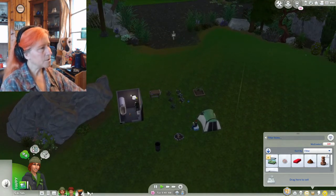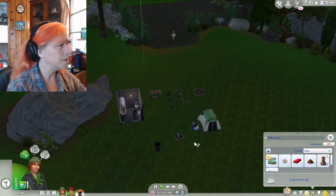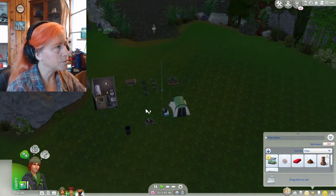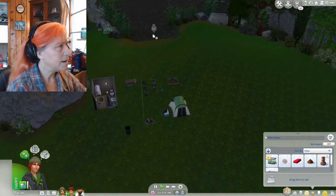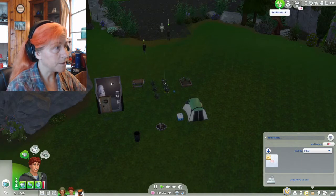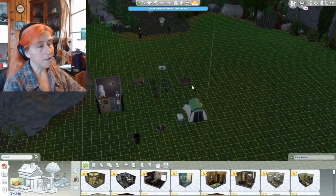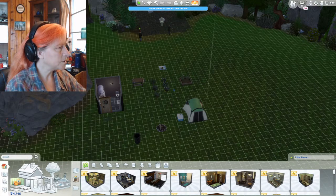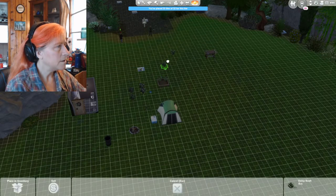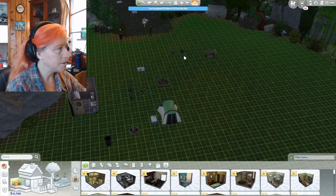Alright guys, get out of the house so that I can go ahead and jump into build mode and see about maybe fixing up this house just a little bit. Maybe making it into an actual house. While we do that, let's go ahead and have the two of them go fishing. Sean, go ahead and go fishing as well. And while they do that, we are going to jump into build mode and see what we can do here. We don't need to do much. We just need a little bit of house.